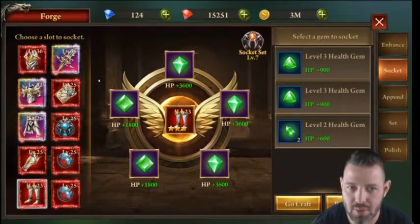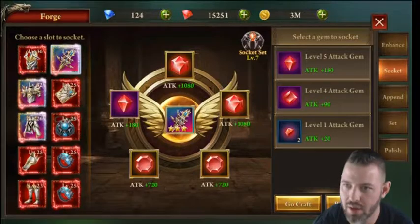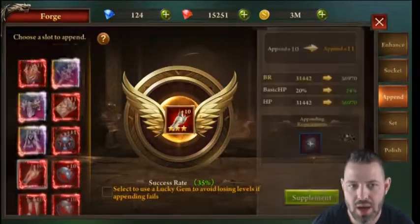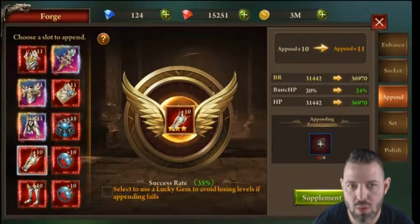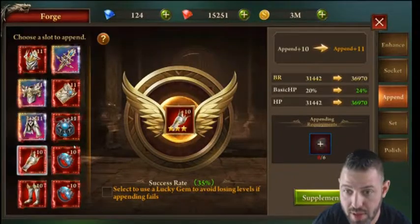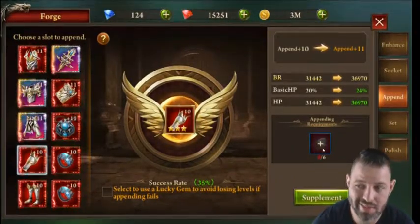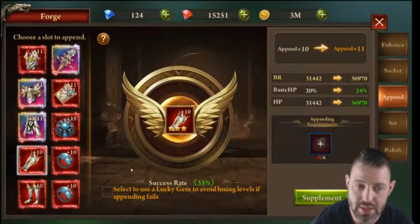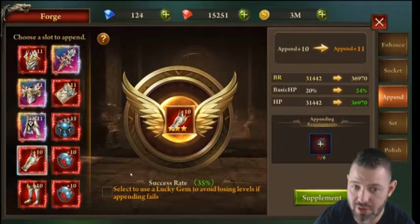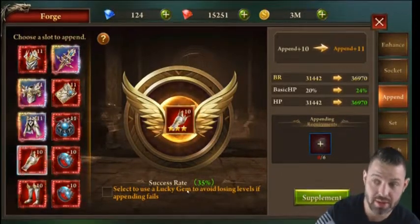Not everybody wants to spend money in a game, and that's completely understandable. The simple rule: fill all your slots first, then start upgrading gems. The append slot is a tricky one. Once you get to level seven using pen stones — which look like shiny little pieces of glass — you can get lucky and reach eight or nine. But without a Lucky Gem, it can reset all the way back down to seven.